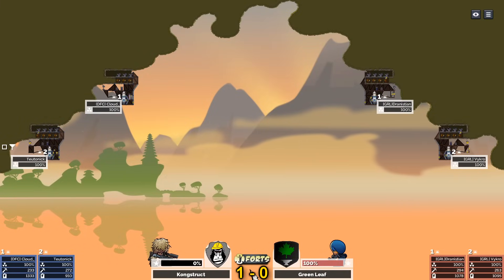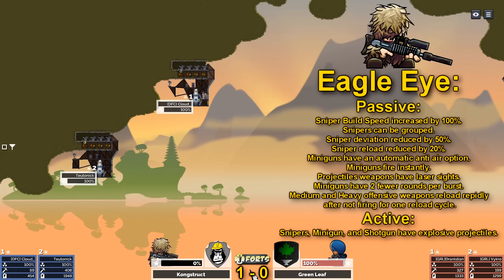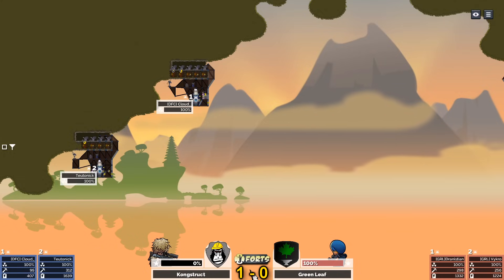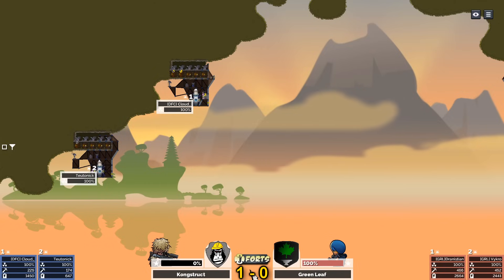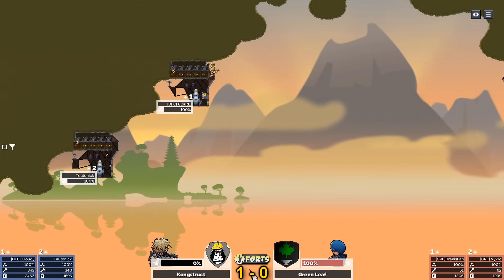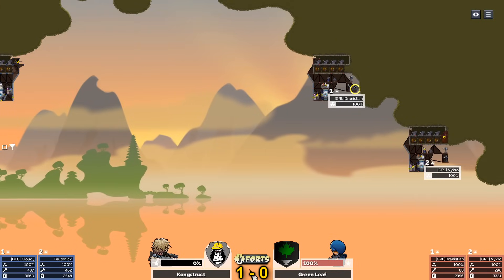We're off to round two — the teams have been swapped. On the left hand side it is now Construct playing as the eagle eye commander. I'm a big fan of the eagle eye commander — it allows you to store up your shot, so if you have a cannon you can instead of firing it immediately, wait to double load it and fire two shells in rapid succession, which just means you can burst fire your kinetics. Cloud and Teutonic are both starting off with what seem to be standard build orders, getting tech first with a modicum of resource production along the way.